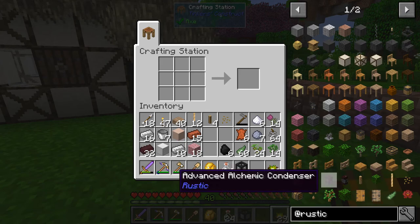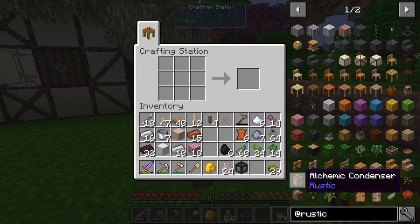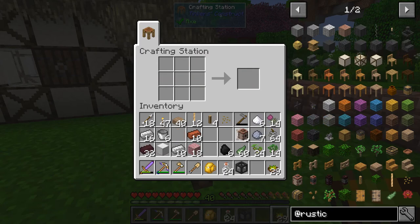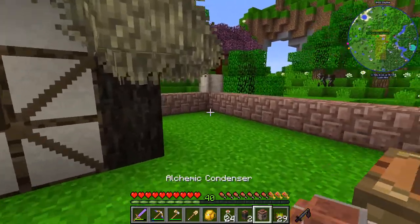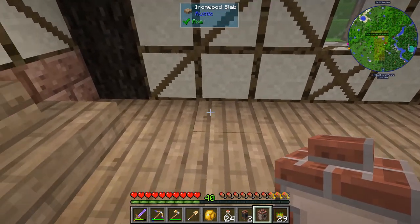There are two ways to do alchemy in rustic: the alchemic condenser and the advanced alchemic condenser. The advanced one is what we're going to want, but just for looks and because I like it, we're going to first make this basic one. To go with it, you need two of these retorts.